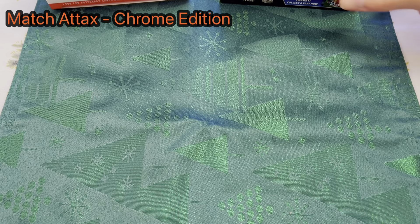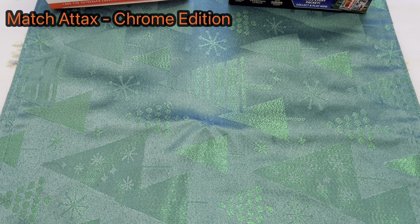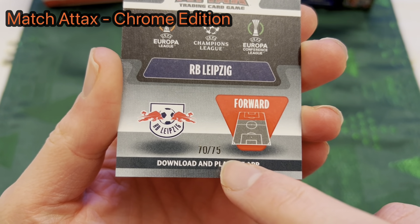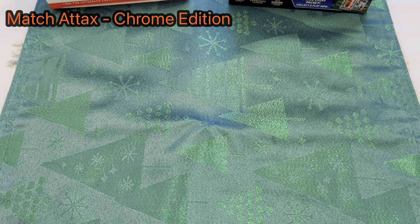In the normal Match Attax gold box, all the cards are unnumbered, meaning there could technically be unlimited copies of any card in the world — potentially a million copies of a Lewandowski card. With a numbered card, it's a limited run. If a card is numbered to 99, there are only 99 of that specific card in the world, which is why they can be more valuable. For example, this card is numbered 70 of 75.